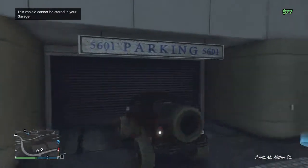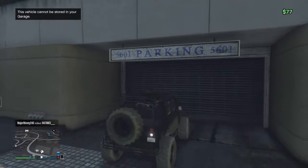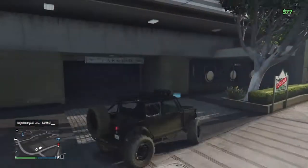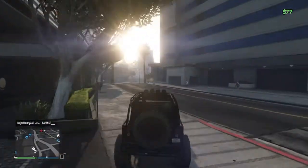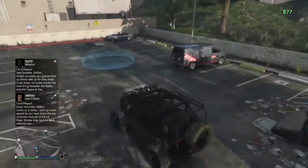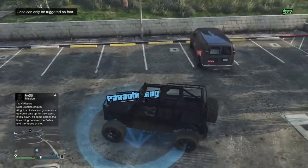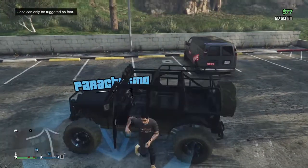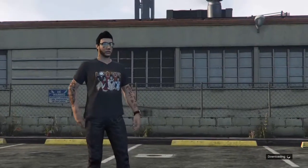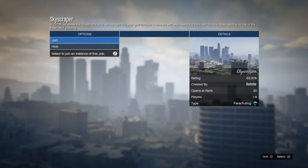Once you try to take it into your garage, you'll see a message in the top left corner of your screen — you cannot store it. In order to store it, you're gonna have to find the nearest job with the blue marker on the map. I picked the parachute job.